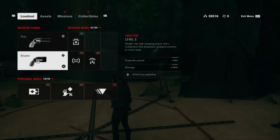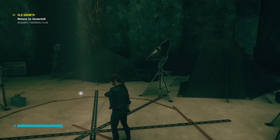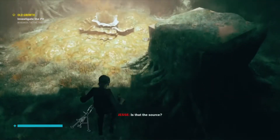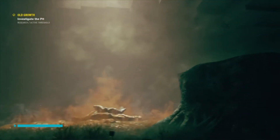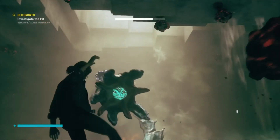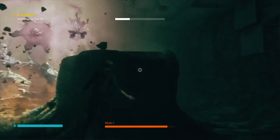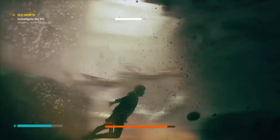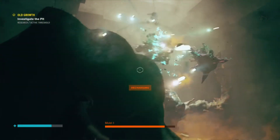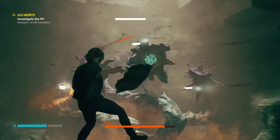I recommend you have your levitate upgraded at least halfway through. As you saw, I didn't even have it halfway through. The reason you should have levitate at least halfway — or max it out if you can — is that if you float in this boss fight, it's rather easy. You can avoid all of his missiles and all the attacks if you're floating. As you can see, I could not stay above ground for more than 5 seconds because my levitate was not fully upgraded.